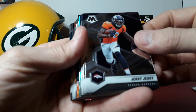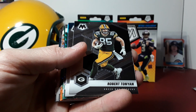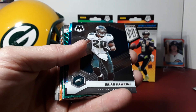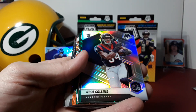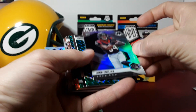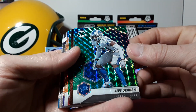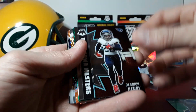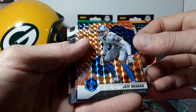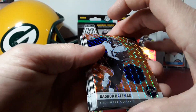Alright, Target side, here we go. Looks like we got another silver in this one. Jerry Judy to start out, Josh Allen, Jonathan Tonjan, Dawkins. Here's a silver — is it a variation or just a silver? There's a rookie — Nico Collins — and it is the variation! We'll throw that up on the stand on the Target side. Jeff Okuda, Touchdown Masters, Derrick Henry, Will to Win Nick Chubb. And our reactives: Jeff Okuda again, DJ Chark, Dak Prescott, Rashad Bateman is our rookie — not bad right there.